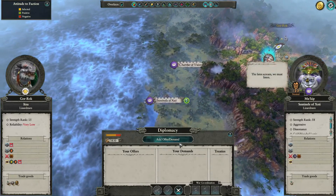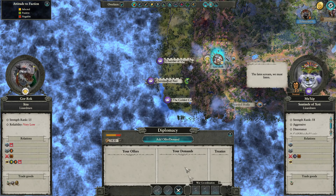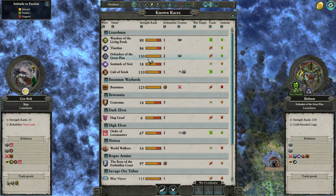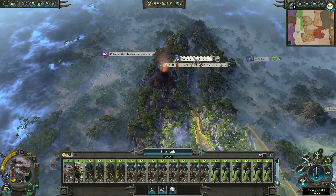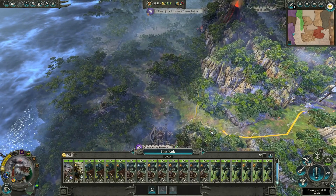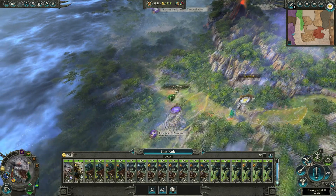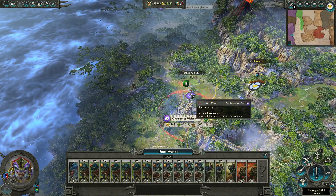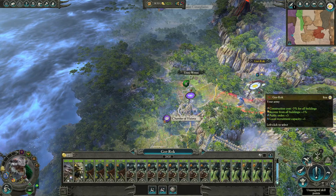Chamber of Visions — we don't have any treaties with them, so we can declare war on them and take it to them. That should make the Defenders of the Great Plan like us a lot more, and then we can purchase the Monument of Itza. Excellent! Let's head on down here. As this assault — it's still our land right up into the border here. Next turn they have a decent stack — not good for us. Croak can do some good things.